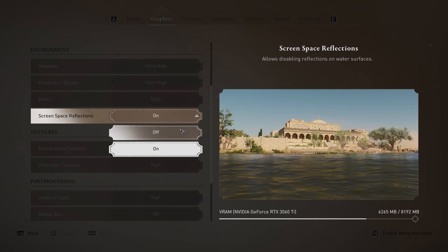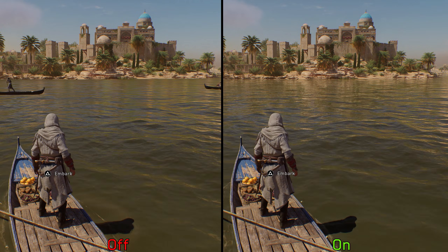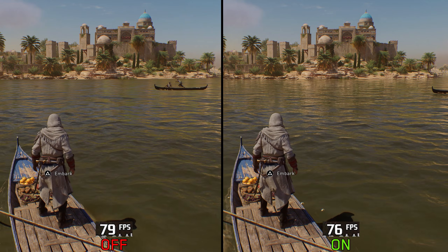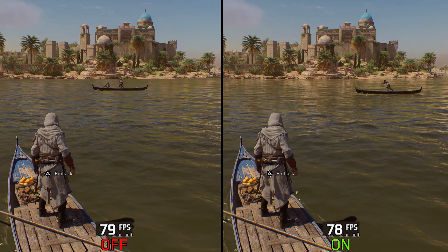Screen space reflections comes with a simple toggle — on or off — which enables or disables these reflections. Enabling SSR costs around 3%. I highly recommend keeping SSR enabled, because without these reflections, most water and reflective surfaces look flat, which can negatively impact the visual presentation.